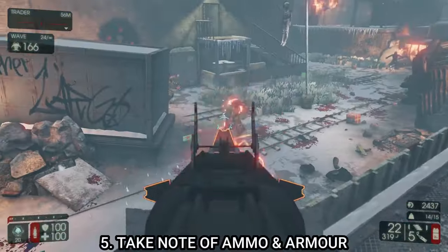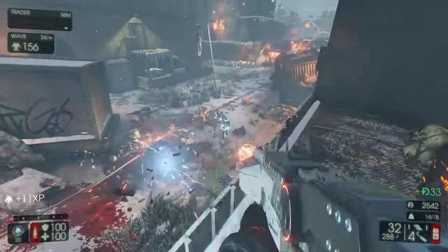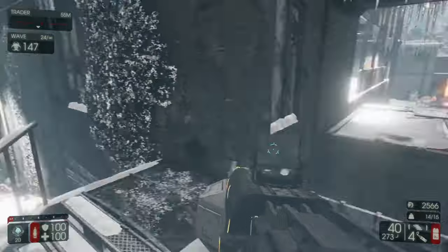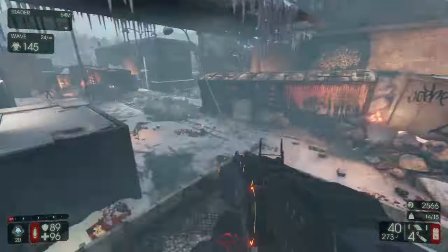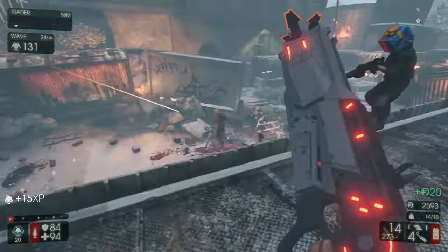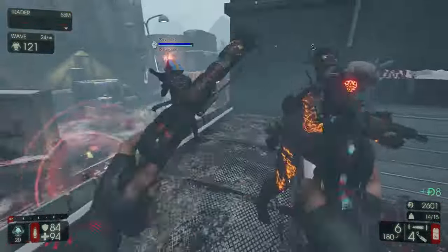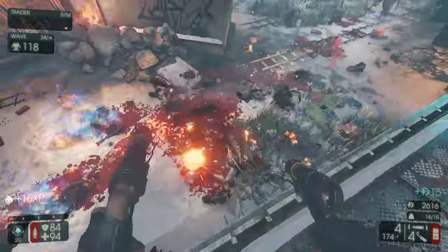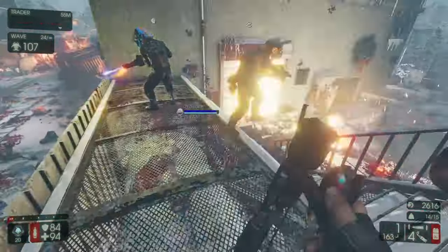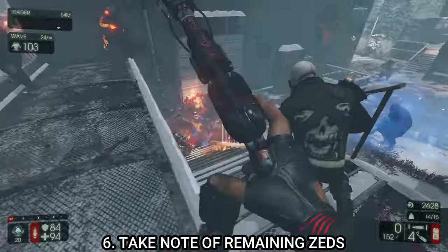Tip number five: take note of where armor and ammo spawn on a map. Ammo and armor will despawn and respawn each wave, so make a mental note of where they are. If you notice a piece of armor on the ground, wait until later in the match to take it. If you find ammo, wait until you're low rather than grabbing it immediately when you're already fully stocked — otherwise it's a waste.